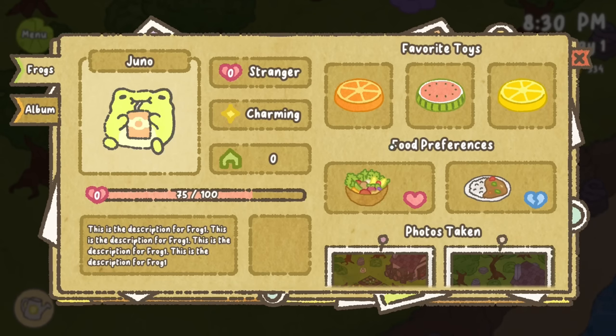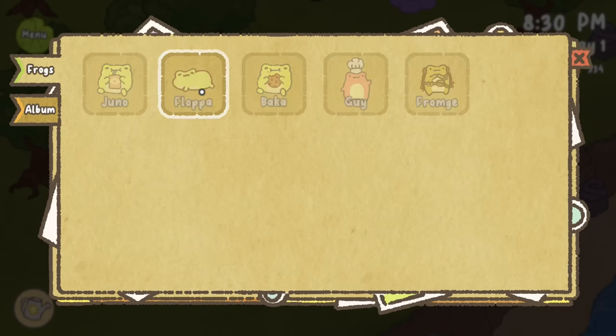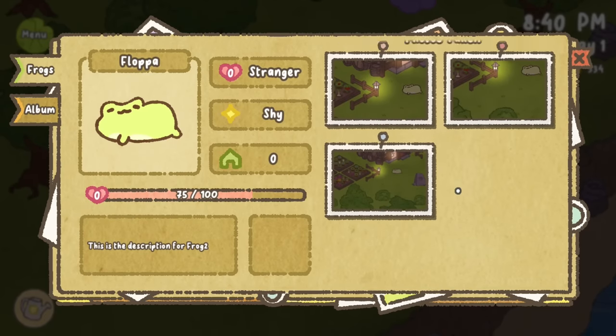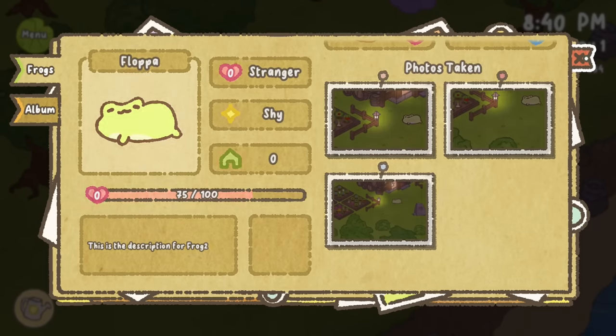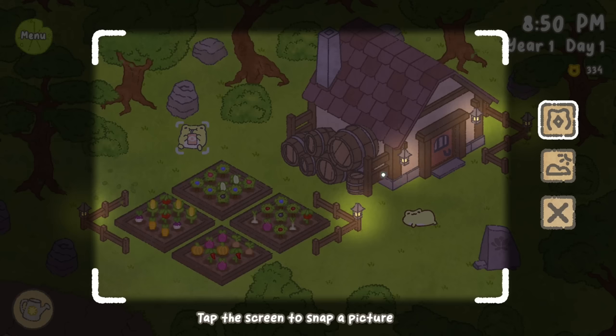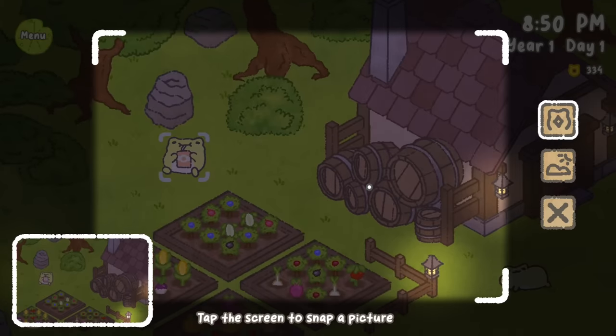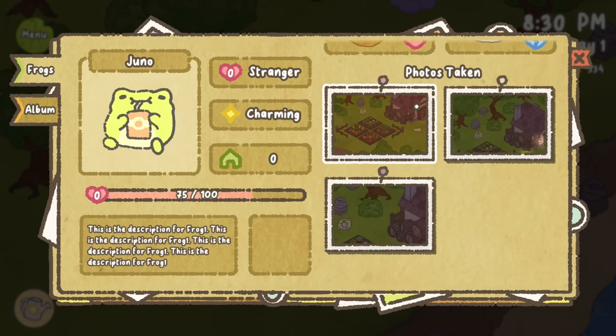This same logic can be applied to the photo section of each frog in the compendium, but instead of using an array that contains every single photo captured, we can use an array with photos specific to the selected frog. Luckily, I already set this up with the two camera modes. By using the individual mode, players can capture photos of targeted frogs, which will then be appended to their own individual image arrays.